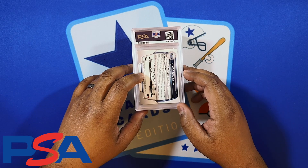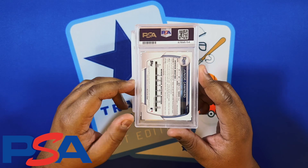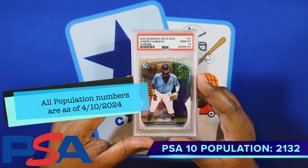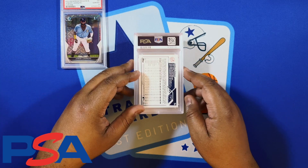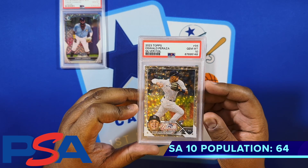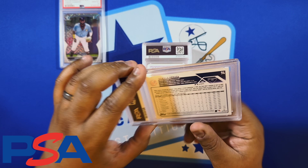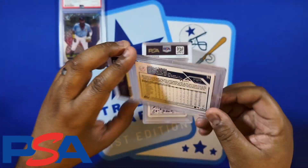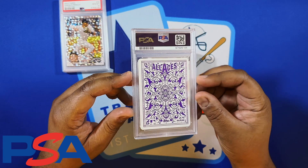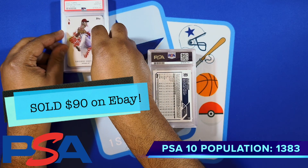Start off with a Bowman — got Junior Caminero, supposed to be a hot prospect with the Tampa Bay Rays going into the new season, and we got the 10. Simple mega box chrome mojo pattern. Got Oswald Peraza rookie card for the Yankees — it's the silver foil from those special collectors boxes — got the 10 on that one. Got an All Aces Topps card of Shohei Ohtani, got the 10 on that one.